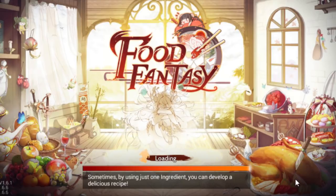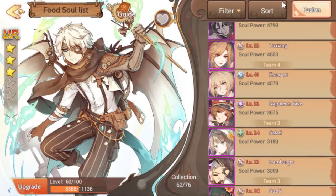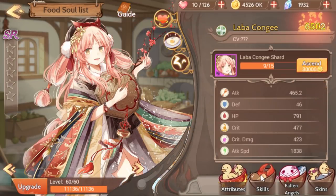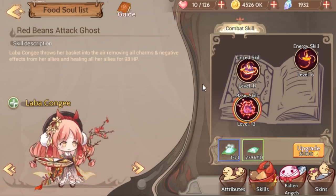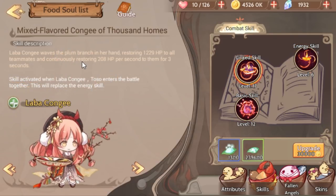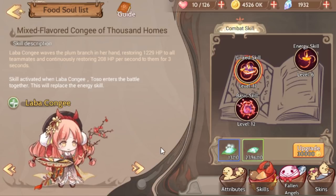Let me show you Labakangi real quick. Labakangi's heal is really good. She's basically Milk plus a little bit of Sweet Tofu, and she clears debuffs. Her basic skill clears debuffs and heals everybody for a little bit of HP. Her link skill does a huge instant burst of healing plus a smaller burst of heal over time, which does a little bit more than Sweet Tofu when you're doing a link.